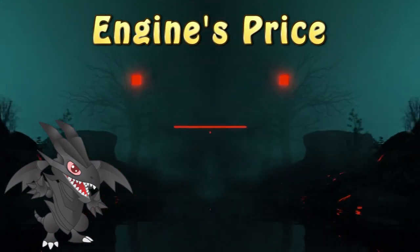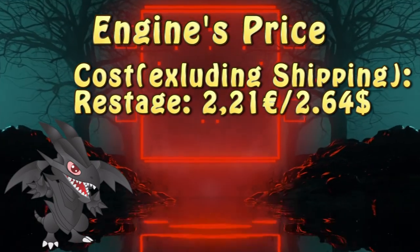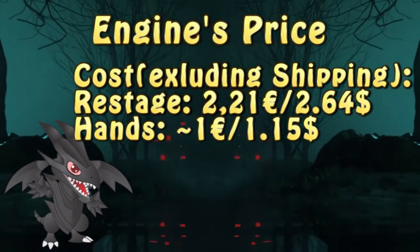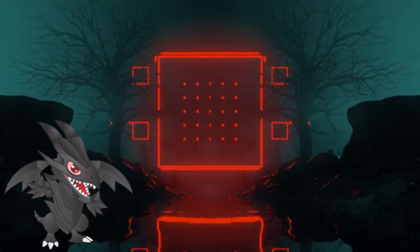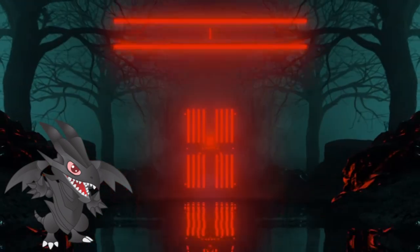Each copy of Restage is going to cost you 2 euros 21 cents or 2 dollars 64 cents. While each copy of the hands will net a price of around 1 euro, 1 dollar 15. Make from that what you will and adjust the ratios for both your deck and your budget. That would be it for today — I hope you learned a few new magic tricks and can prevent the opponent from playing with the help of your new misdirection.